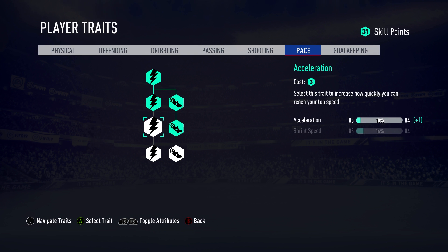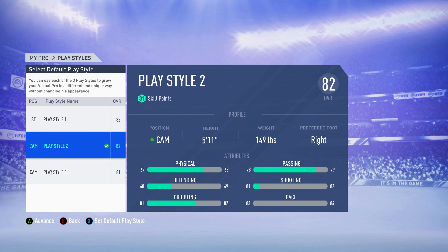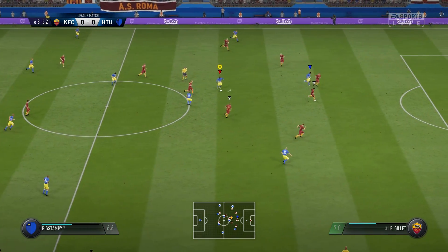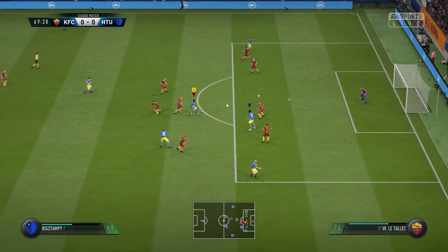This is a very good base to start off with. On the pace tab I haven't maxed out everything because towards the latter stages it gets a bit expensive, but this is where you should start. My acceleration and sprint speed are both at 83, which I think is decent especially starting off as a CAM - you don't need to be the fastest, you just need to shoot and pass the ball. I did get quite a few assists in the clips throughout this video.